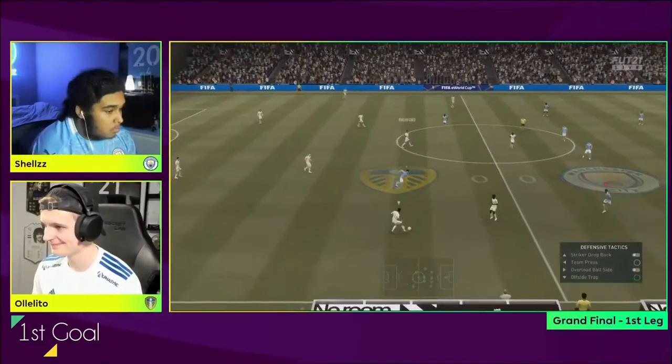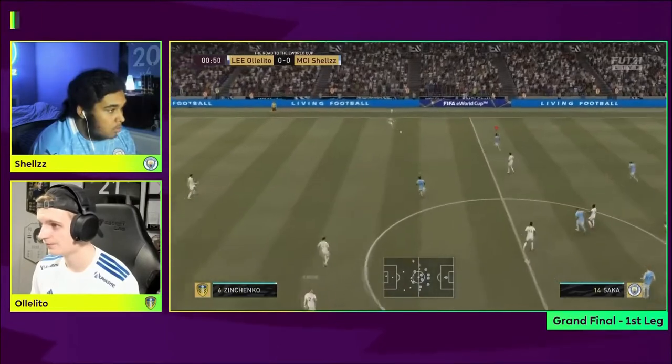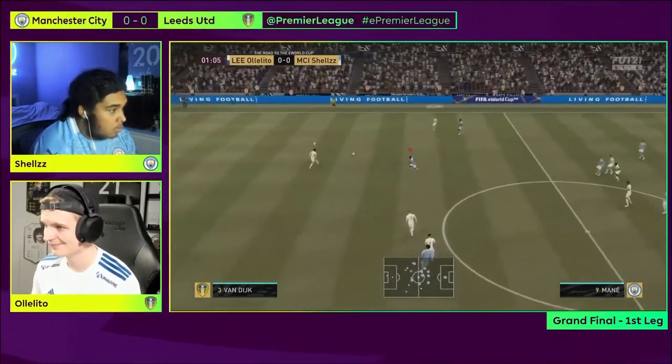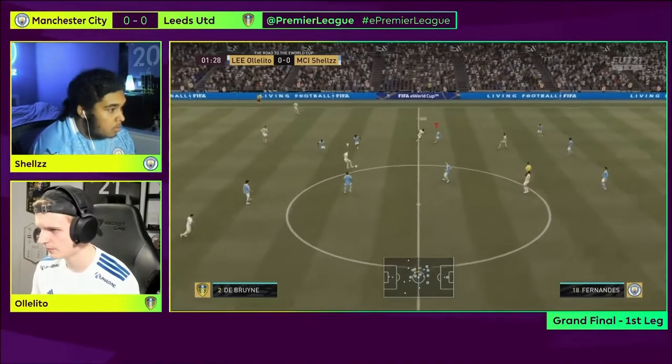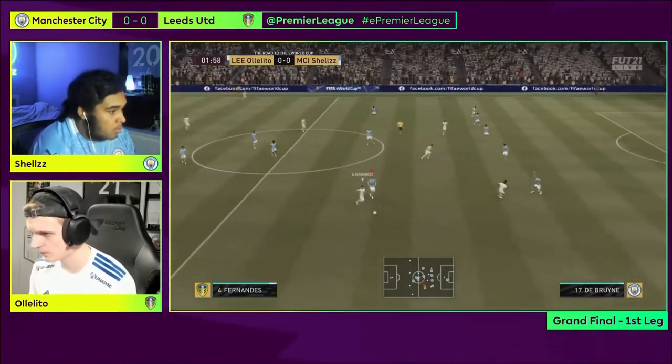First goal. Ololito starts with a high passing tempo to complement his 4-2-2-2 formation. Shells is initially caught lacking due to his low pressing. Most of his defending was reliant on cutting passing lanes and jockeying, giving Ololito time in a dangerous position.